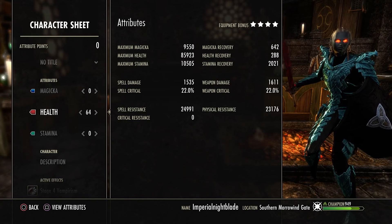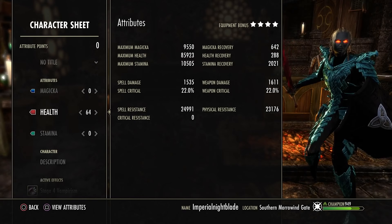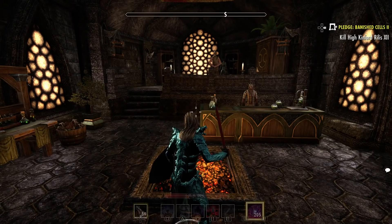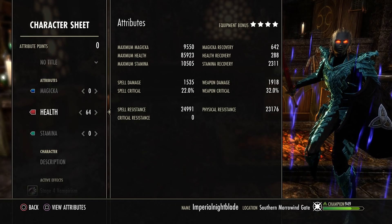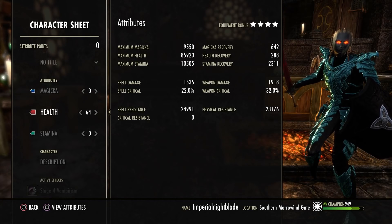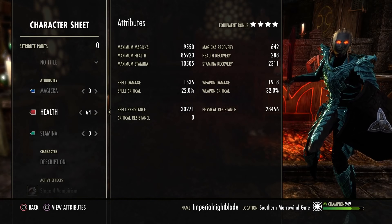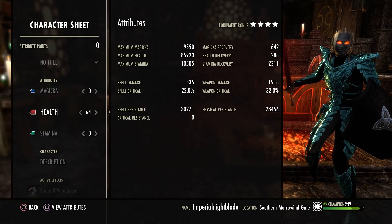85k of health with 2000 of stamina recovery. I used 2 siphon abilities for this build. When you drink your potion you get 1900 of weapon damage with 32% crit. With the PvP buff that goes up to 35%. Resistances are 30k spell resistance with 28k physical resistance.